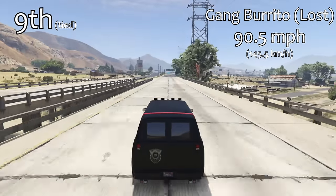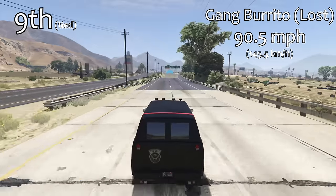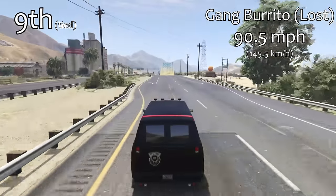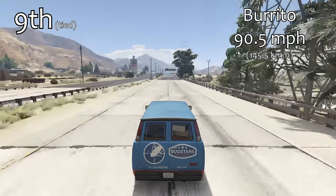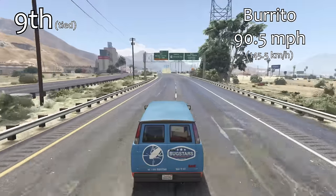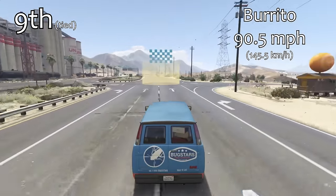Now we get into something a little bit more reasonable, because we've got a three-way tie for 9th place. First up in that three-way tie is the Lost Gang Burrito — again, you can't fully upgrade or store it, but it has a top speed of 90.5 miles per hour, which is exactly the same as the regular Burrito and the Pawnee, also both at 90.5 miles per hour. None of these are fully upgraded, but they would be reasonable if you could upgrade them.